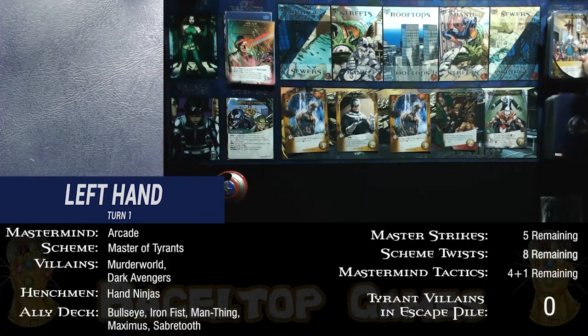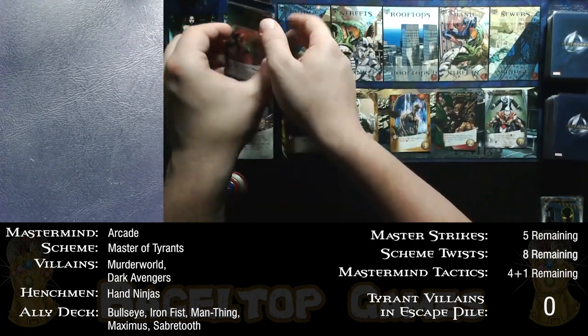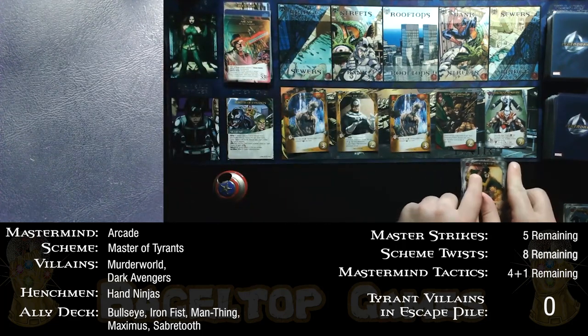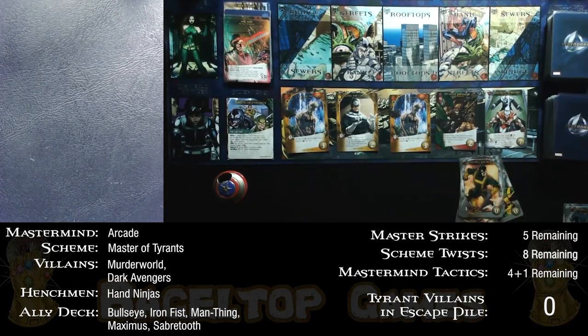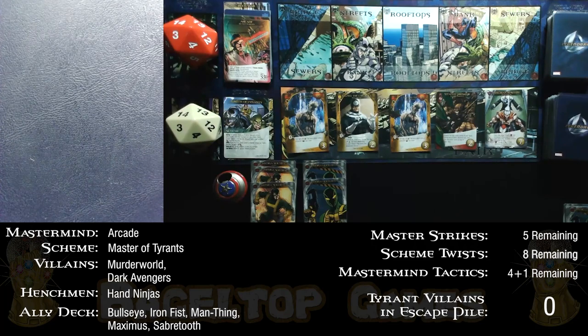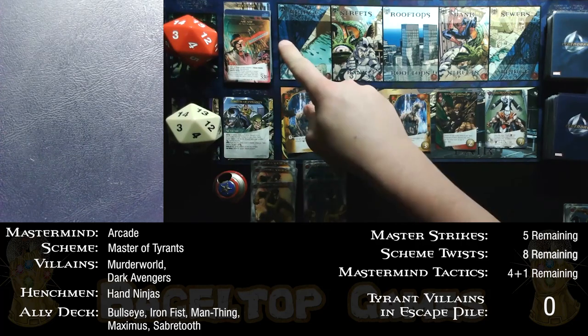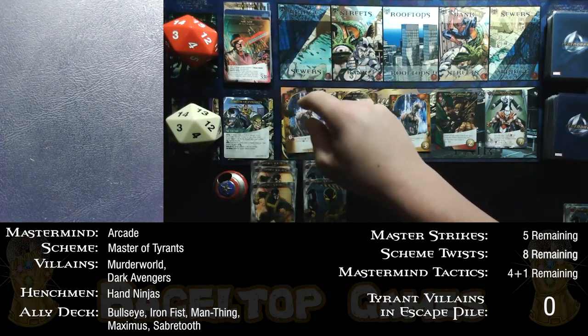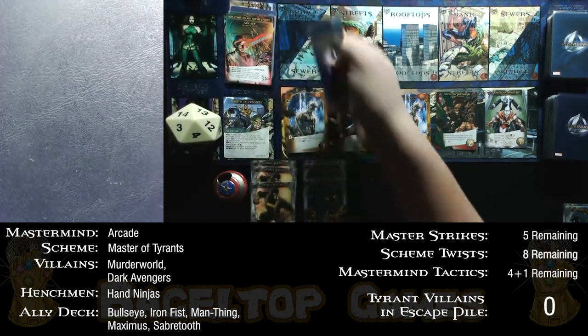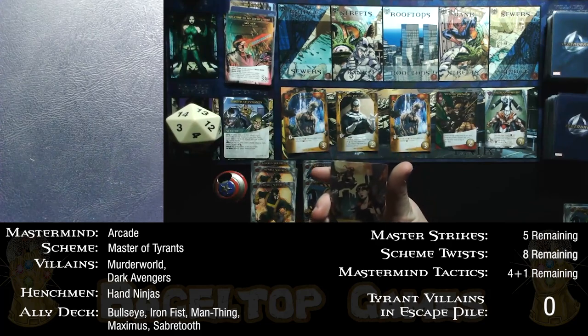Let's get started with the first turn. The first villain card is a bystander — it goes right to the mastermind. Cards in hand are placed on the right, then moved left when played. I've got an even 3 attack and 3 recruit split. With my 3 attack, I can spend it to rescue one of Arcade's human shields for 3, getting a regular bystander into my victory pile.